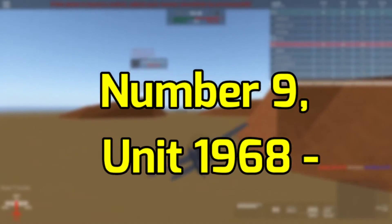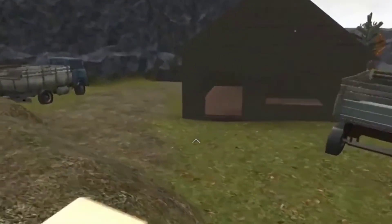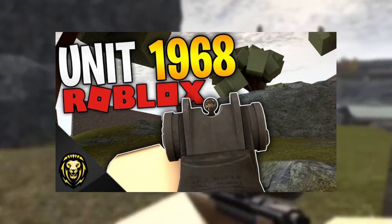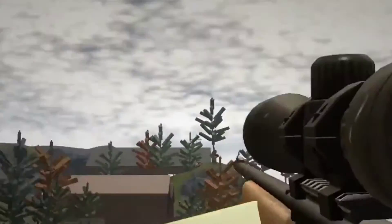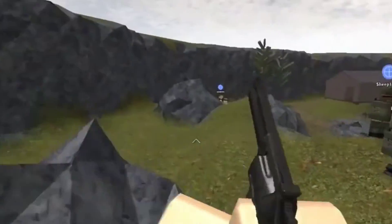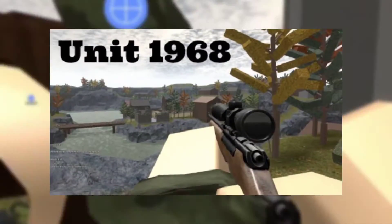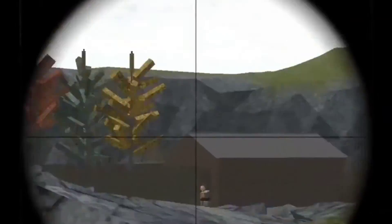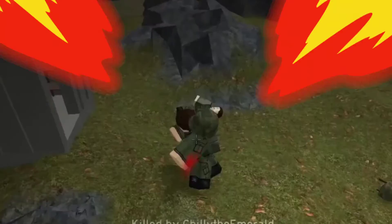Number 9: Unit 1968. This game is set during the Vietnam War era. Unit 1968 was developed by the ROLVE community and is much like any other FPS game, but having it set during the Vietnam War makes it unique since we don't see many games based on that conflict. The game offers fast-paced gameplay and some awesome mechanics. There are five classes: the Assault Class, the Scout, the Support, the Medic, and the Engineer. The game completely immerses you in the gameplay, with mechanics such as panic attacks, suppression, and stabbing animations.